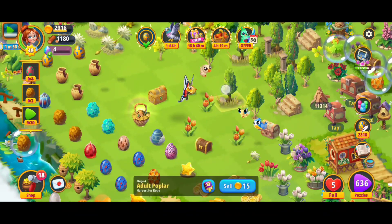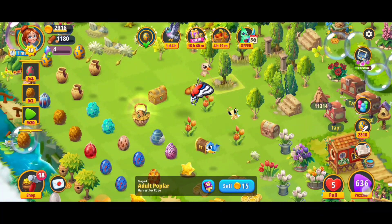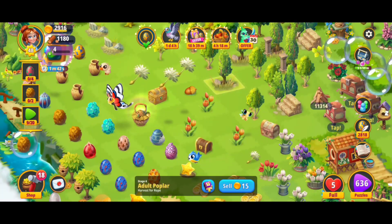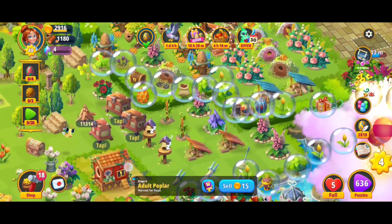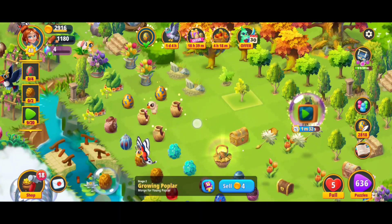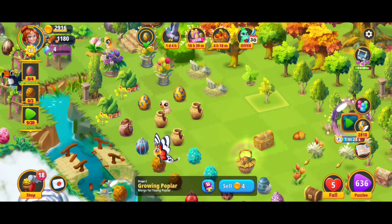Another way to get the rewards is when you complete the puzzles at the end of a level. This one's random so it's kind of hard to control, but at the end of a level you're going to be able to get various rewards including poplar trees. I've gotten the stage one and stage two poplar trees this way.